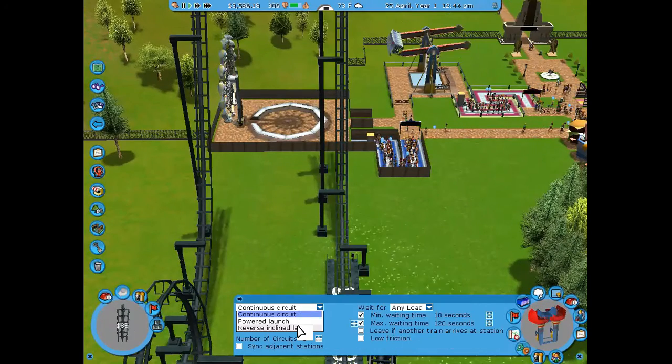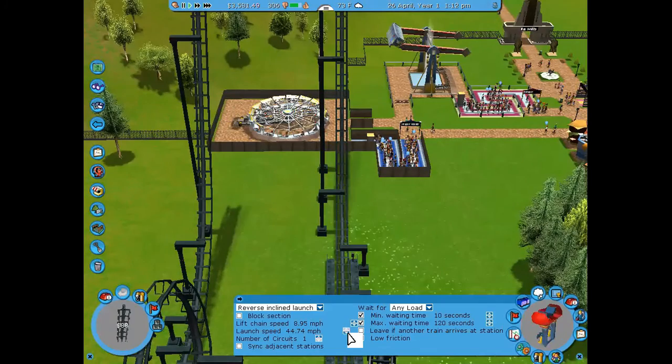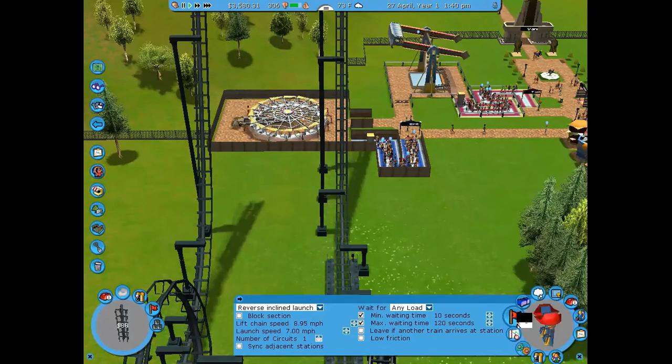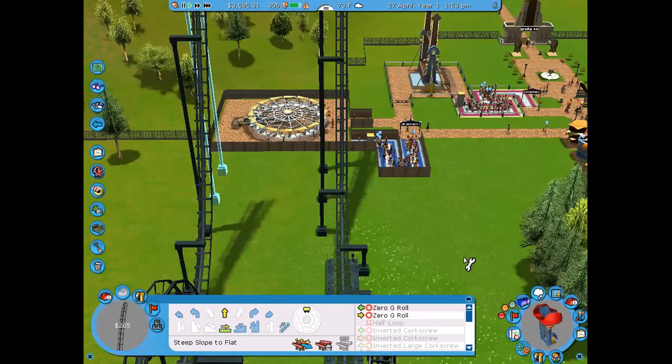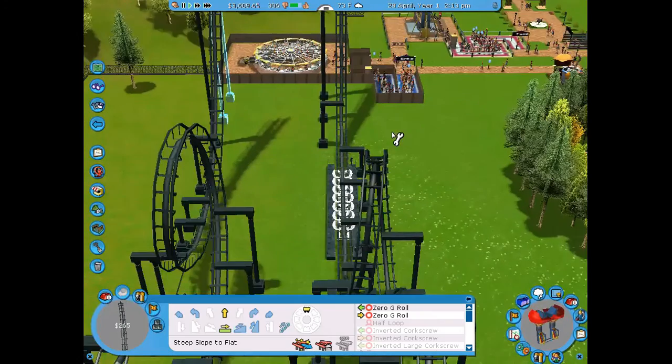I changed the operations mode from continuous circuit to reverse power launch, but since I didn't want it to be a launched coaster I set the launch speed all the way down to seven miles per hour. Then I ran a test to see if it would go through the whole track.